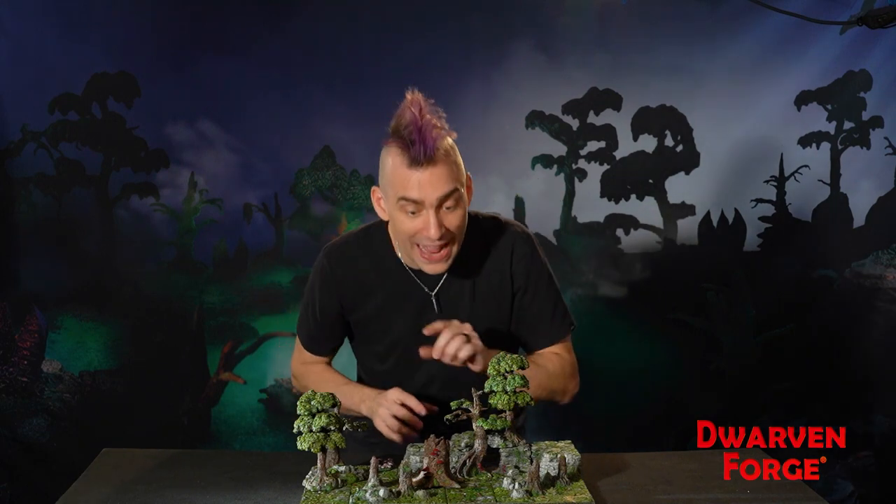Welcome to the Dwarven Forge Build of the Month for January 2021, and this is the Root of All Evil. It's a remote grove that houses a grotto where a gulfius tree was once cultivated, and evil magic still permeates the area.